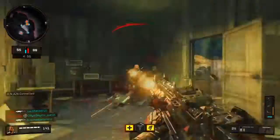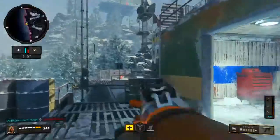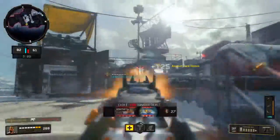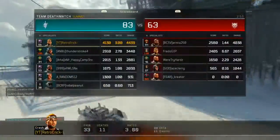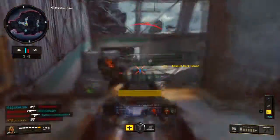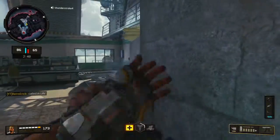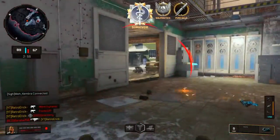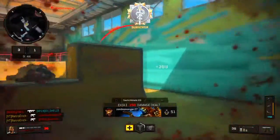Don't switch through every gun type — find the three guns you are good with and go off with those. Don't jump from LMG to shotgun to tactical rifle. My three go-to guns are the Rampart, the Daemon 3XB, and the Cordite — those are the only three you'll really catch me using because I'm too cold with those guns. Once you find your gun in Call of Duty you start doing wonders, getting multi kills every game.